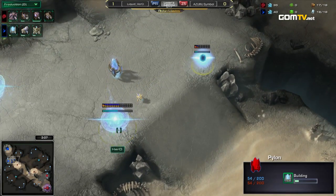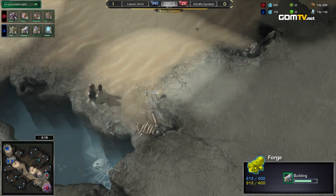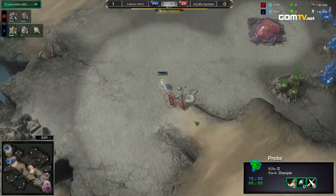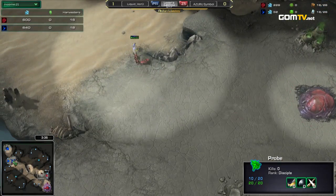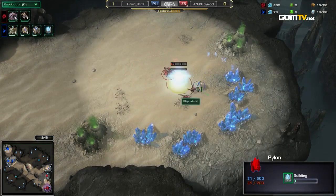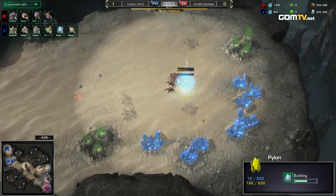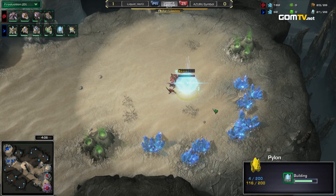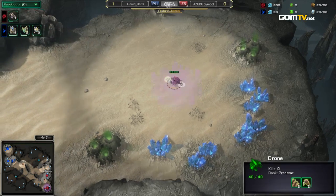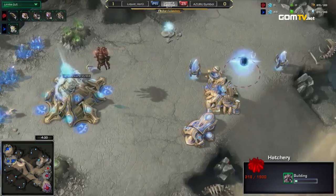For Symbol, he's going for just a couple lings. We should see a third base taken very quickly — especially as his Overlord is just now getting up to that choke and seeing this is a Forge expand. He can't do a quick Warp Gate rush, so he should take that third base and get an economy going. You do see a drone coming down toward that third, and these two lings go ahead and attack the Probe to delay that third base. He throws down the Hatchery — because this either slows it down, or the lings have to attack right now and the Probe actually gets away.